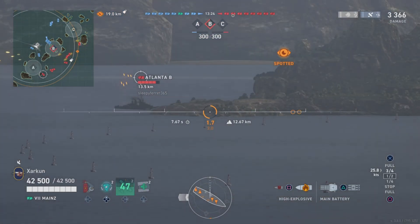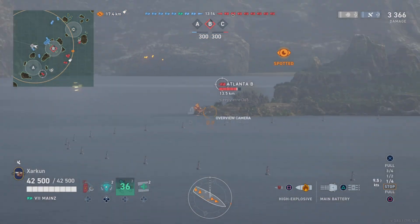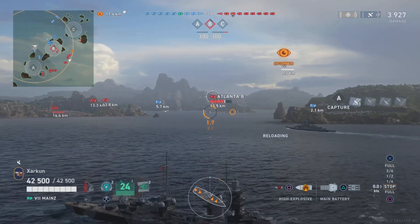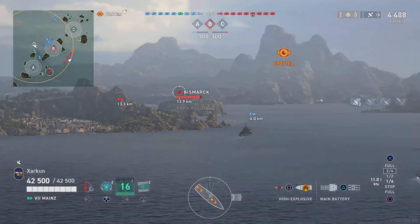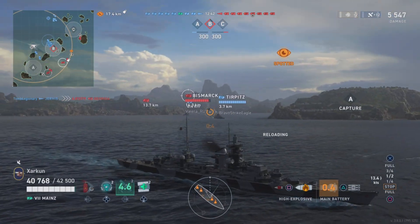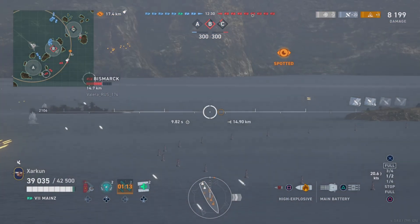Mines does retain the Hipper turtleback armor scheme around its citadel. The slopes on Mines' turtleback are 40mm, much like the Prinz Eugen, which I think also has 40mm citadel slopes. Hipper has 30mm slopes, so the turtleback on Mines is technically better, and it can't be overmatched by any battleship in the game. But that doesn't mean battleships can't citadel the Mines — they absolutely can. So instead, you want to pump out this outrageous DPM as quickly as possible. You can melt battleships, cruisers, and destroyers using both your high explosive and the excellent armor-piercing.